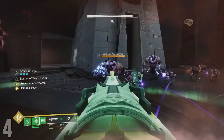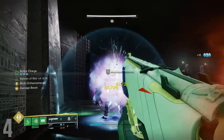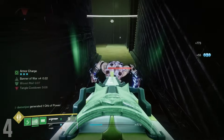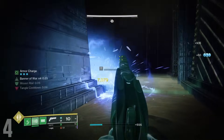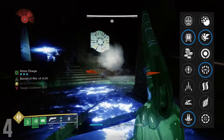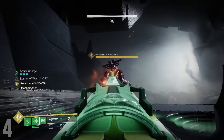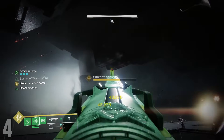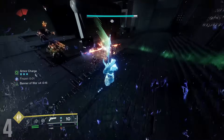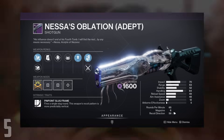Super Cluster — this Strand slug shotgun has recently come to us as seasonal loot in Season of the Wish, and for those who never wanted to raid for a Heritage Shotgun in Deep Stone Crypt, you're going to be very happy. In the first column this weapon comes with 4th Time's Charm and Reconstruction, with the second column featuring Vorpal Weapon and even Surrounded for those niche scenarios. Slug shotguns are great for major enemies, champions, and bosses, and are always a welcome addition to a loadout, just like Nessa's Oblation.